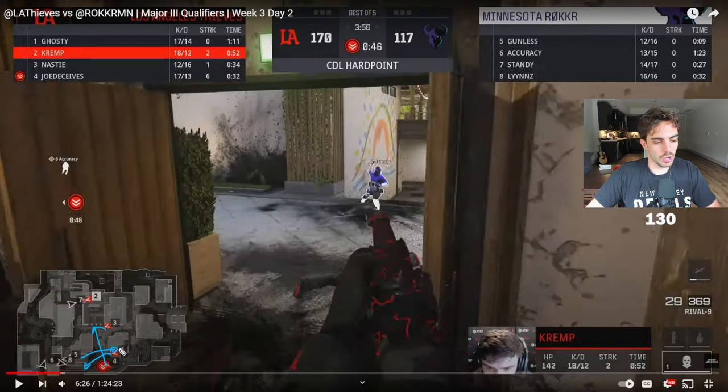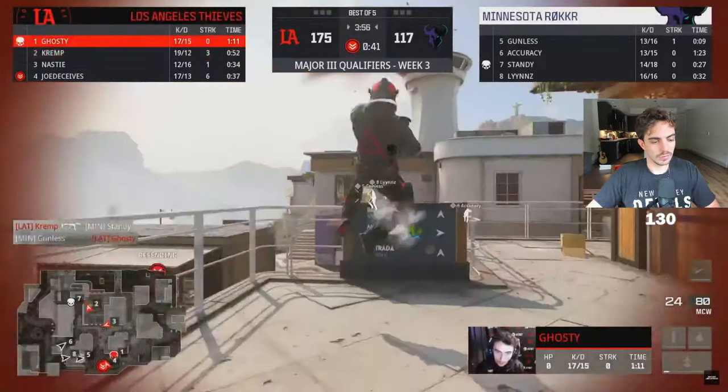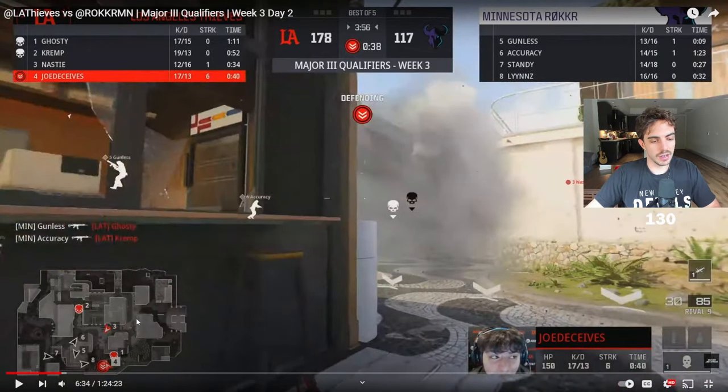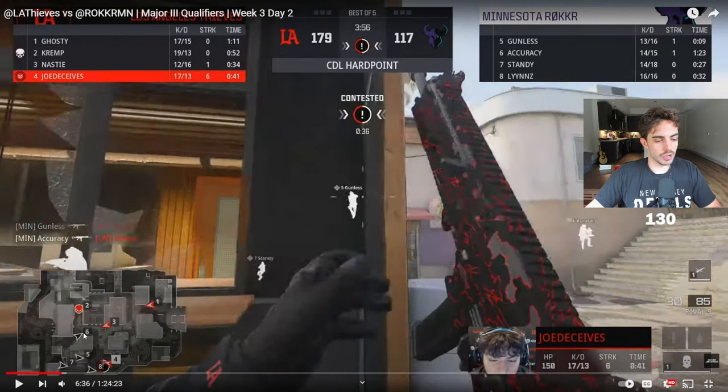Number one is probably taking timings low and top. They gun him off the top. Now, once catwalk is compromised, number three/Nasty has to turn and look for this. Number two is also playing kind of a pinch play. Kremp is being super annoying over here — if he wins this gunfight, that's huge. He doesn't unfortunately, and now Minnesota can break back on in. But now you have to worry about mid as well. Nasty has to turn — he can't really watch Joe Deceives anymore. They're already contesting hill. Joe is going to have to basically fight two people here. This should be a break from Minnesota's side.